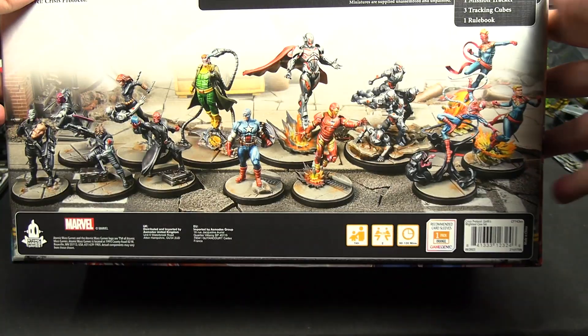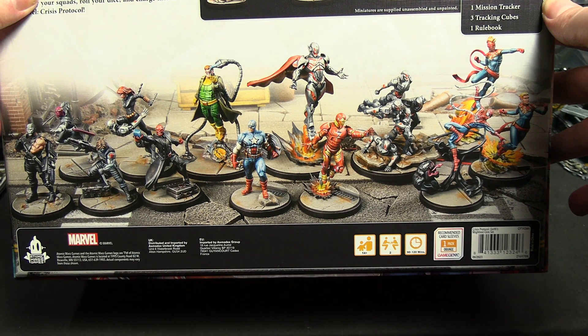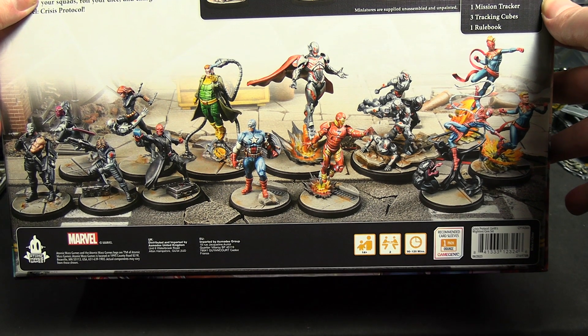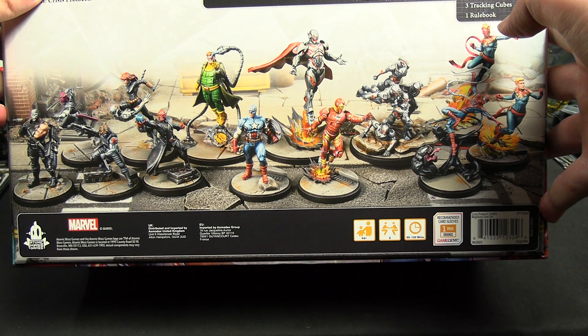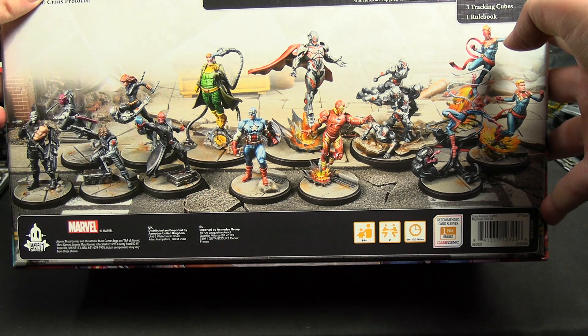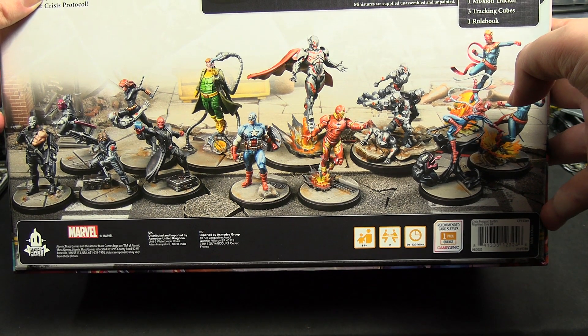Taking a look at the back of the box, you can see the assortment of miniatures painted officially. You get technically six characters because there's a grunt, but it's five on five plus a grunt team. It's rated age 14 plus, for two players, for a 90 to 120 minute game. It also recommends a certain type of card sleeve, but that won't really be necessary.